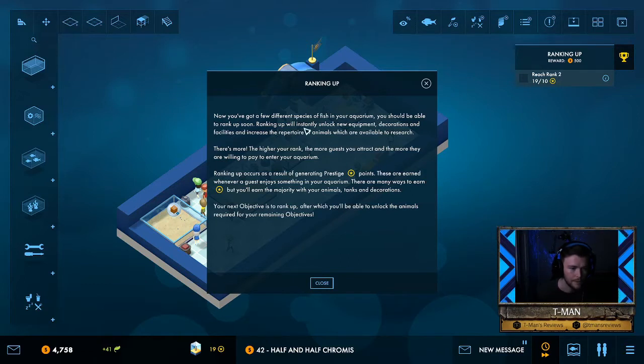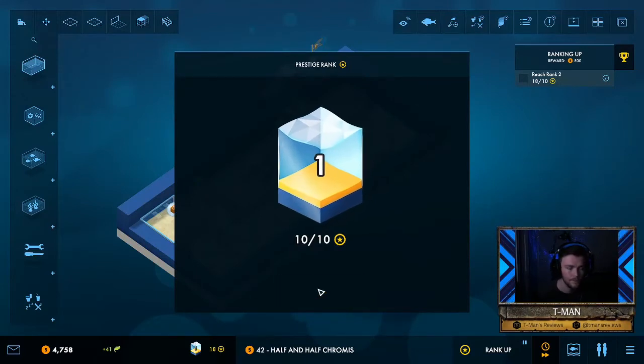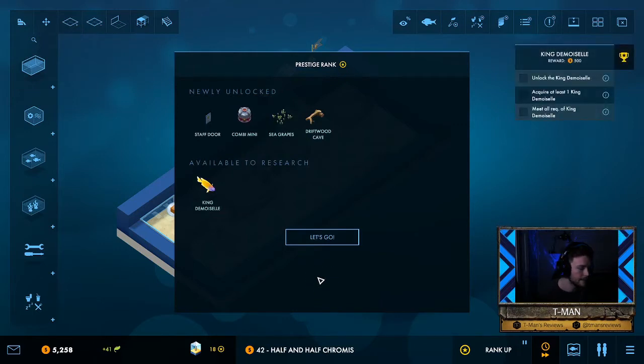You should be able to rank up soon. Ranking up will instantly unlock new equipment, decorations, faculties, and increase the repertoire of animals available to research. The higher your rank the more guests you attract and the more they are willing to pay to enter your aquarium — we're going to be making big bucks. Ranking up occurs as a result of generating prestige points, earned whenever a guest enjoys something in your aquarium. There are many ways to earn prestige but you'll earn the majority with your animals, tanks, and decorations. And I indeed did rank up.